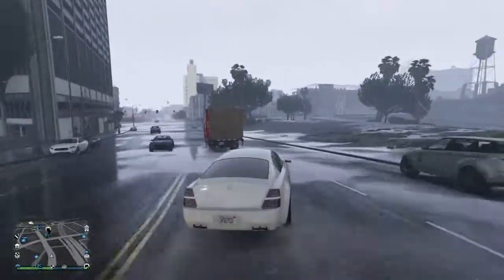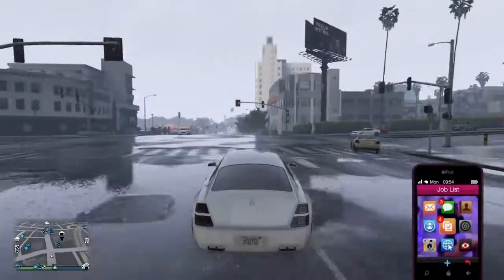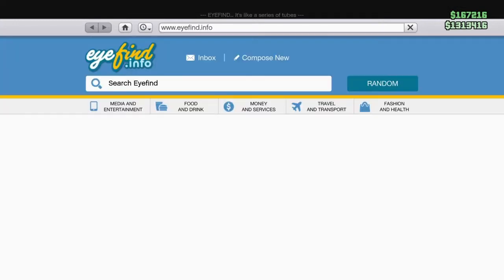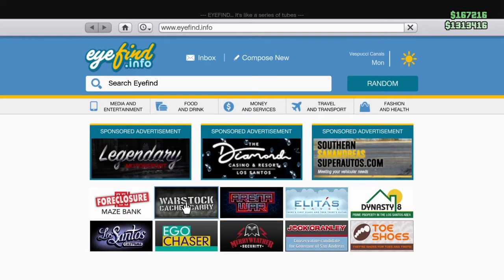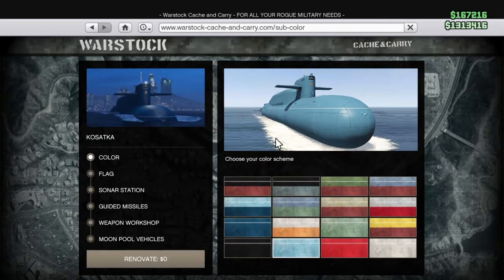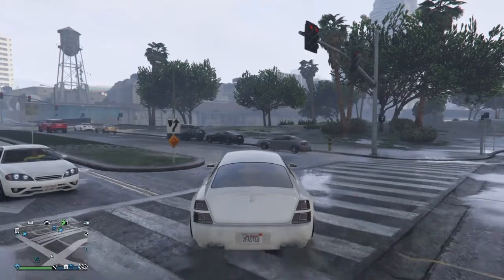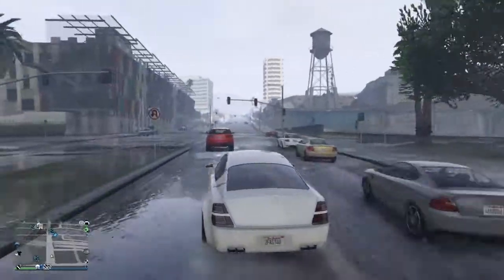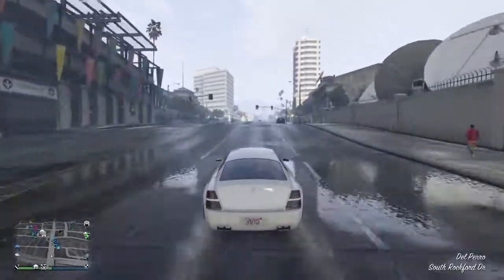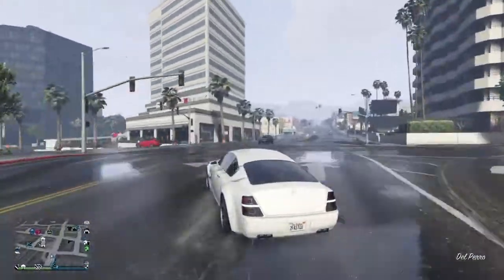Top number two is the Cayo Perico heist. As you can see on screen, you need the Kosatka submarine to do it. It's another heist, but it's better than Bogdan because you can also do a repeat glitch with it, and you can get more money overall.